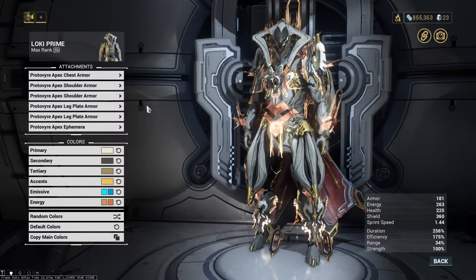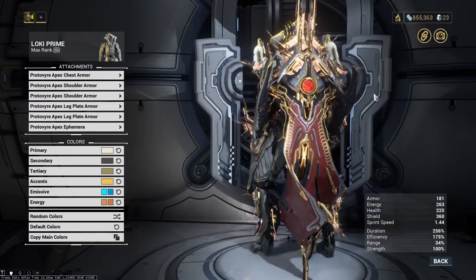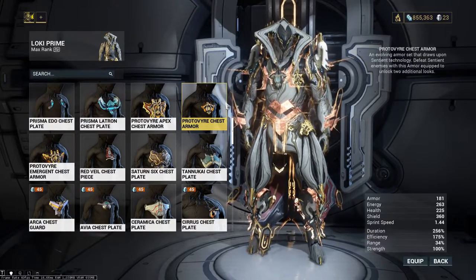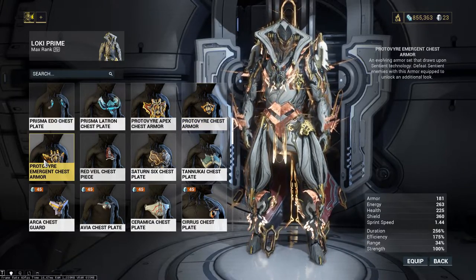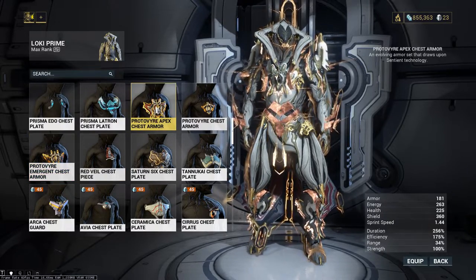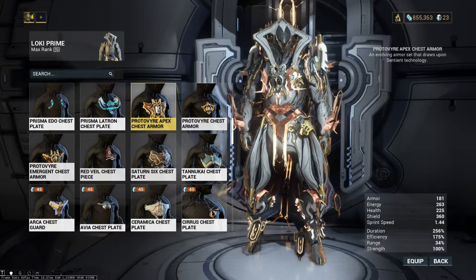Some of you might have noticed that I have my Protovare set fully maxed out — it looks absolutely gorgeous. When you buy the armor piece from the market, this is the one you get. You need to kill 90 sentients to unlock the Protovare Emergent Chest Armor. After that, you need to kill an additional 375 sentients to unlock the Apex one. And yes, I did it by farming the Anomaly Shards.